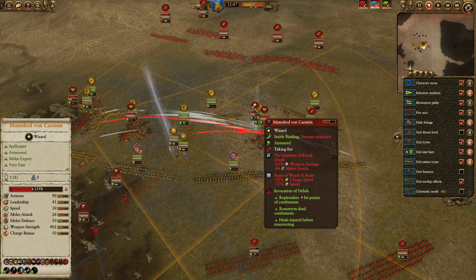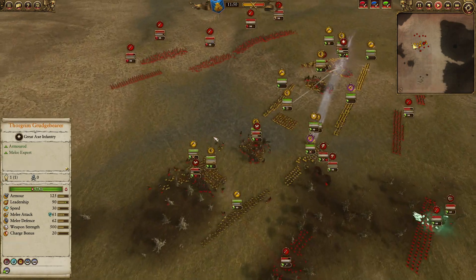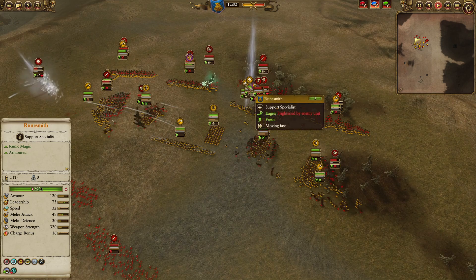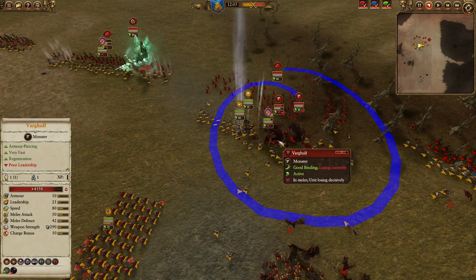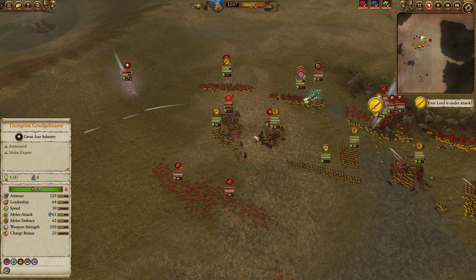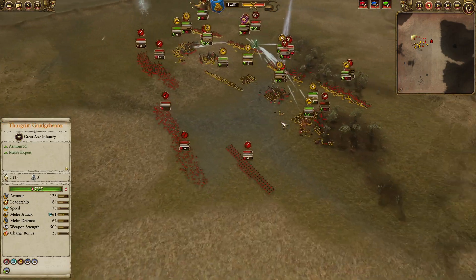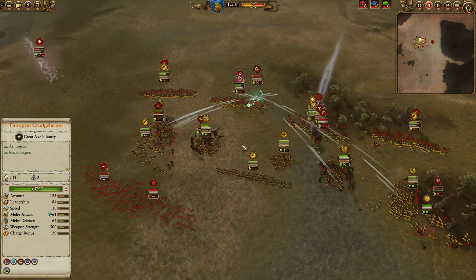It's a shame all my shooters got occupied except one unit — that would have been devastating onto Manfred if another unit had been freed. Still, Manfred is taking a lot of shots and getting pinned down hard even as he casts Invocation of Nehek. These zombies are no match for my Long Beards at the back, but the Wargroves will be great at killing hammers. Looking back, I should have saved the Hammer of Kadrak and cast it onto one of the Wargroves — that 50-second debuff would have been huge.